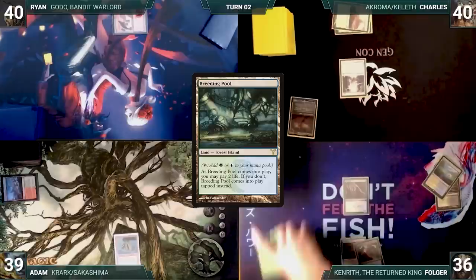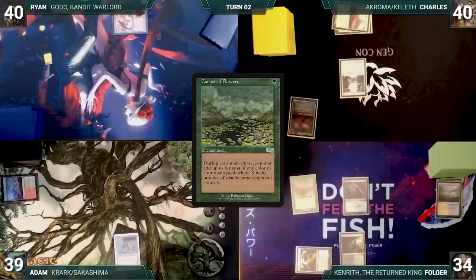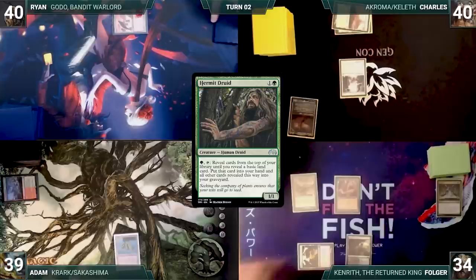Folger casts Carpet of Flowers. He moves to his second main phase and adds one green through his Carpet. Folger casts Neoform, sacrificing Arbor Elf, and fetches up a Hermit Druid onto the battlefield with a +1/+1 counter on it. Folger passes.